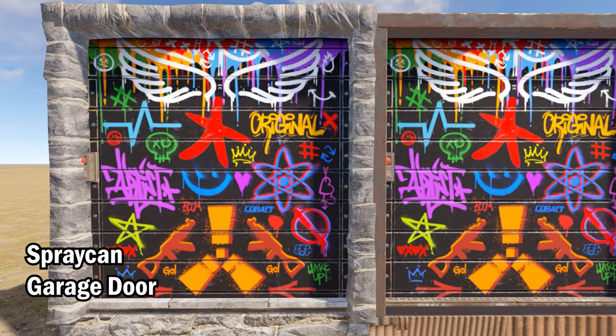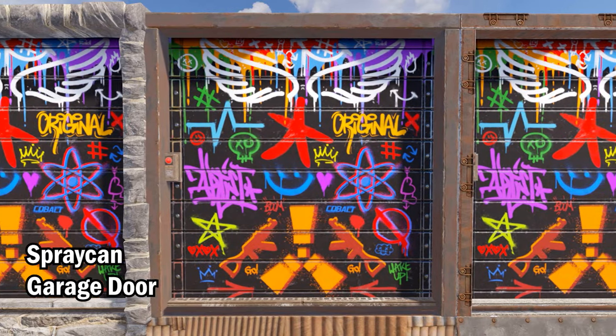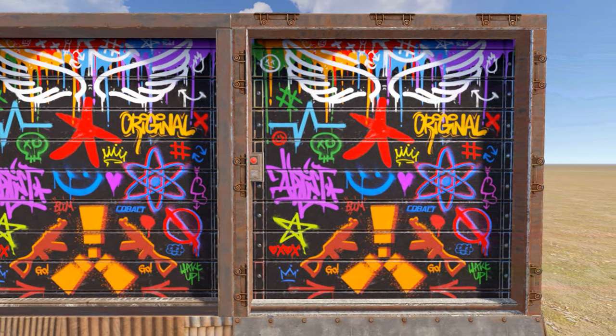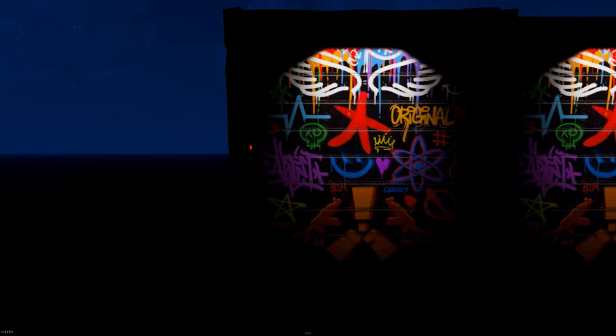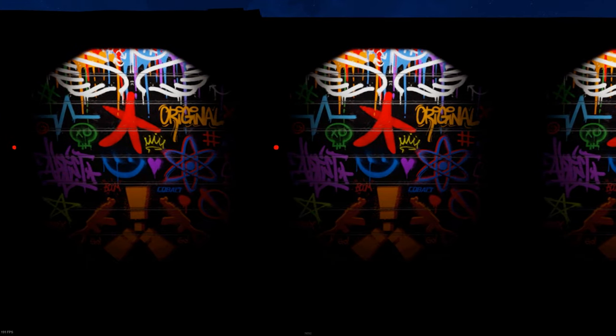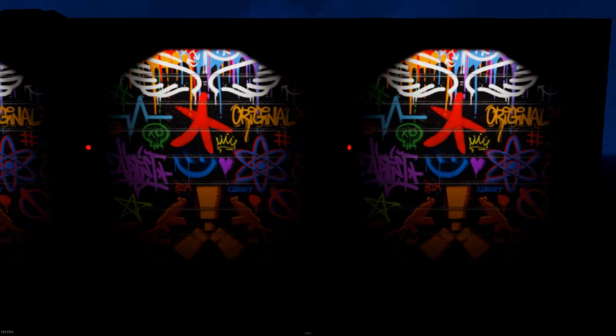Up first we have the Spray Can Garage Door — a glow in the dark garage door skin. It does look like something that'd be submitted to Art Attack by someone who wishes they were Banksy. It has a very ASBO-friendly feel to it — yes, it looks like Skittles have just been thrown at this door here, there and everywhere, but at least it's got a bit of color.